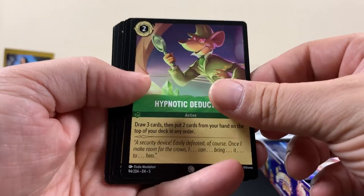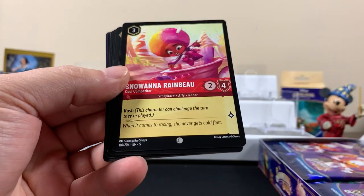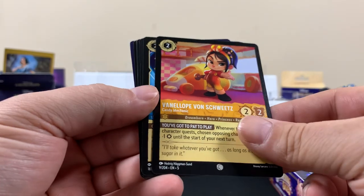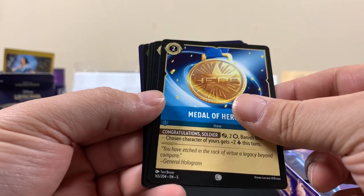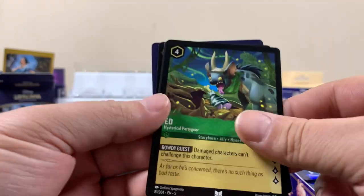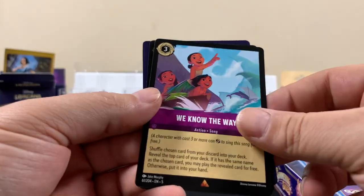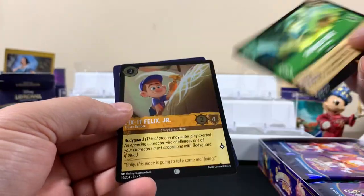I'm gonna go a little slow at first just because we haven't really seen any of these yet. That's pretty cool — one Snow White. I think there's an enchanted for her. I don't really know what that's from. Oh, is that what it is? Alright, we got a rare — I forgot what her name is, but we got a rare.